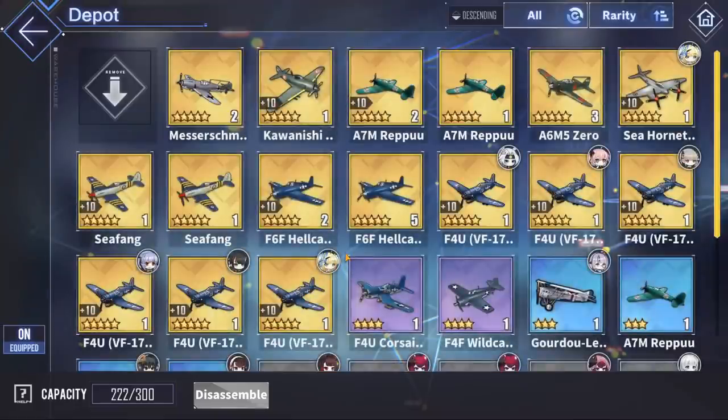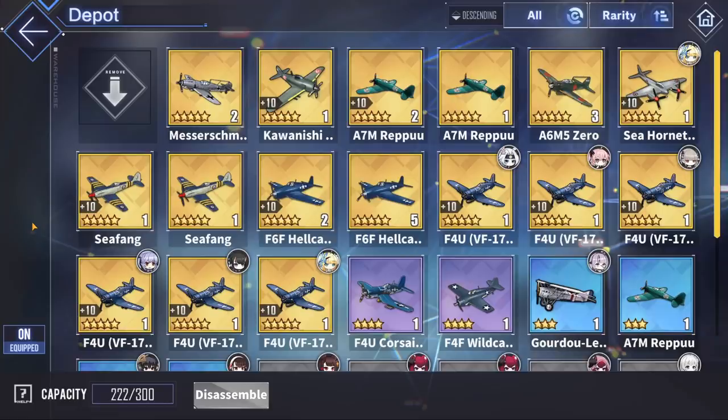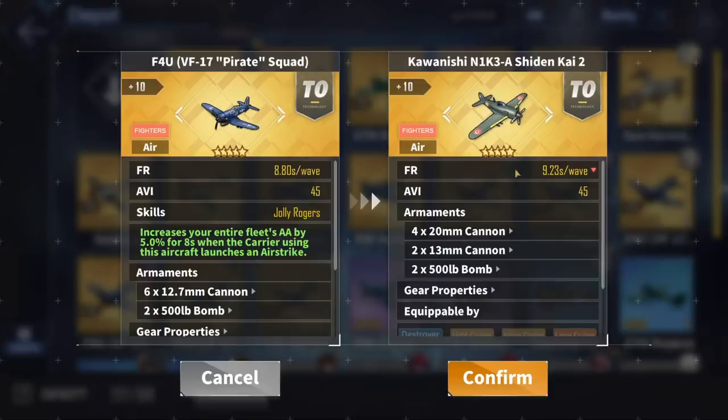If you don't mind trading a slightly longer reload time for the highest damage out of all fighter planes, then the Sea Hornet is for you — it has 1,000 pound bombs instead of 500 pound bombs, making it deal a lot more damage, but with a slightly slower reload time. The next couple of gold fighters all have the same 2x500 pound bombs, so it mostly comes down to reload time. The next best is the Golden Reppu at 9 seconds per wave, then the Golden Sea Fang at 9.14 seconds, and the new event plane Kawanishi N1K3 Shiden Kai 2 at 9.23 seconds per wave.